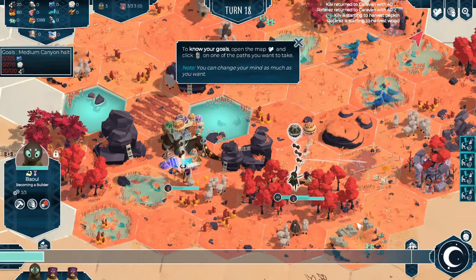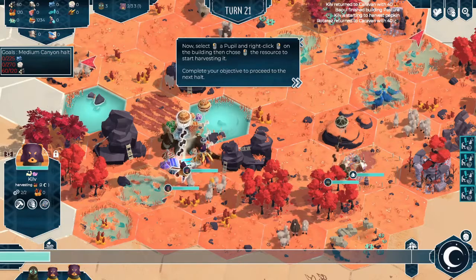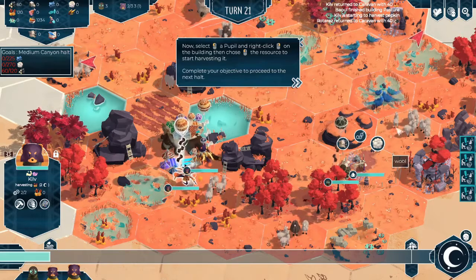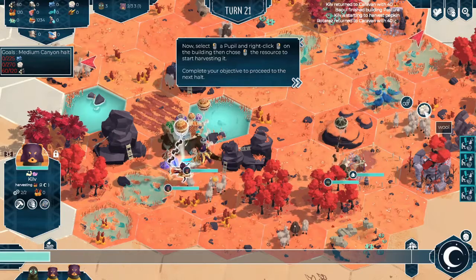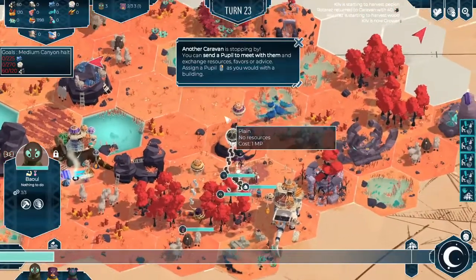In order to do this, we're going to simply select Permanent and select the cell where we want to build it. From there we'll spend a few turns and our pasture is complete. Now we could select a character to go and harvest the wool simply by right-clicking on it and then clicking our wool option. Of course, we can also select the wool tile itself that we want to go to and move there, and once our characters have moved there we'll begin gathering.